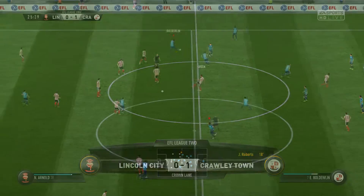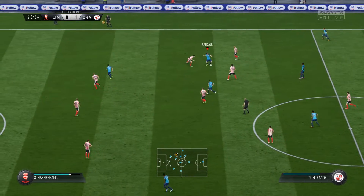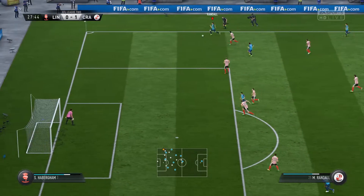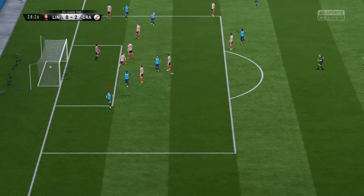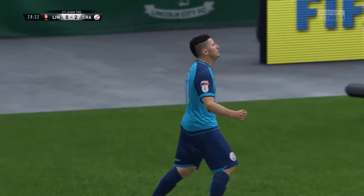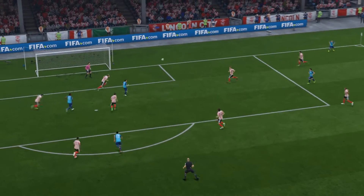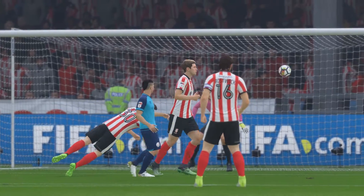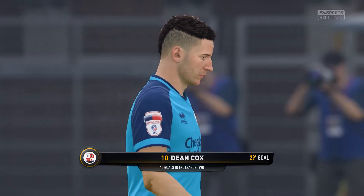Lincoln City kick off again. Brown wins the header to Baldwin, back to Brown, who sees some space. Into Randall, Baldwin out wide to Brown, Brown slips through Randall. Randall takes a run and crosses — we've got a man running, it's Cox! Cox with the easiest header in the world, 28 minutes in, tracking his run, coming near post and putting it into the bottom corner. Randall runs down the line and bombs in a cross, Cox stops his run, comes slightly forward and grabs it just in front of the penalty spot, puts it into the near post. Dean Cox with his 10th goal in EFL League 2.